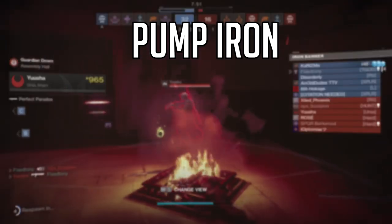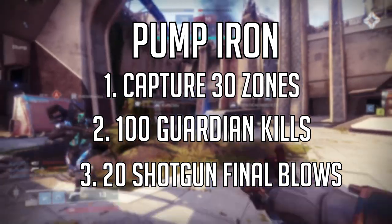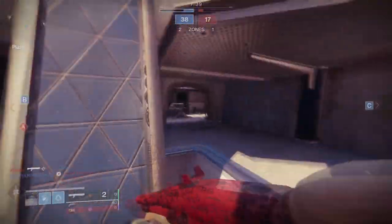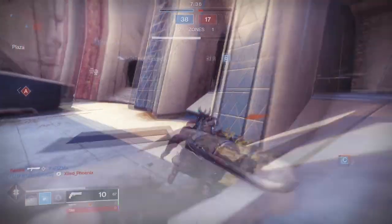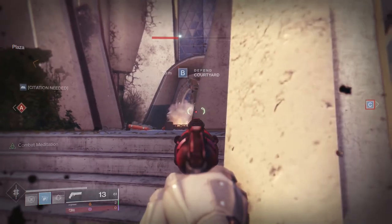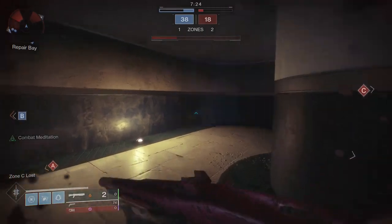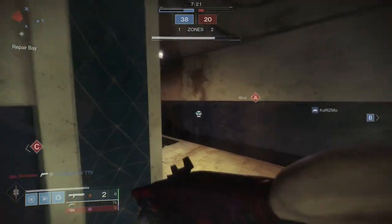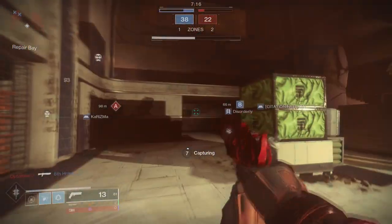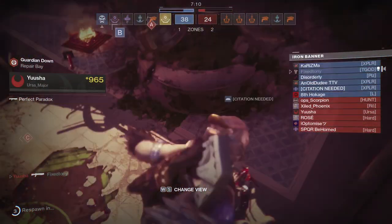The next one is Pump Iron, and you have to get 30 zones, kill 100 enemies, and then get 20 final blows with a shotgun. This is probably where it starts to get really bad. You're going to be seeing a few weapons: scout rifles, shotguns, hand cannons, and rocket launchers — with Lord of Wolves and Symmetry being the two you'll see most likely. This is where Lord of Wolves comes into play. A lot of people used it; I used it a bit, but ended up going back to my Mindbender's Ambition because I got more kills with it.